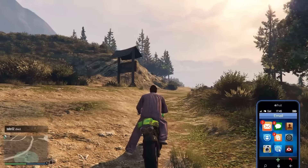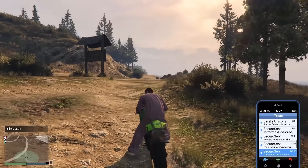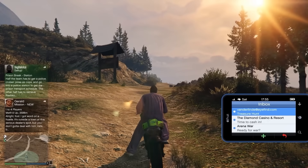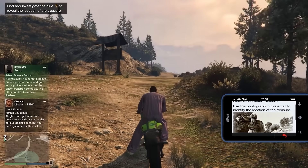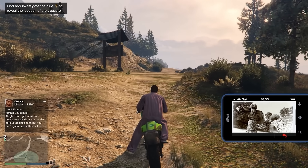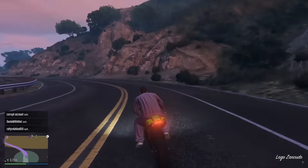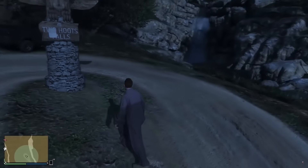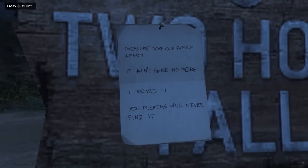The next mistake is not doing your treasure hunts. If you're stuck and don't have great ways to make money right now, treasure hunts are a really good way to get some quick cash. There's the stone hatchet, navy revolver, and double action revolver treasure hunts, plus some collectible hunts if you want to try those. Most of these treasure hunts you can finish in just over an hour and they'll get you $250,000 each.